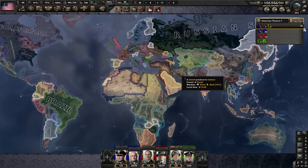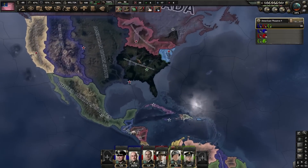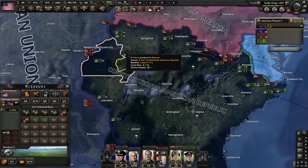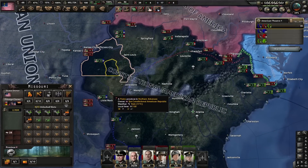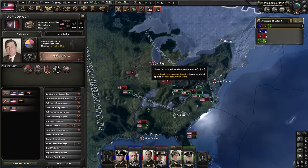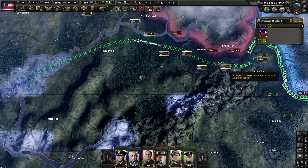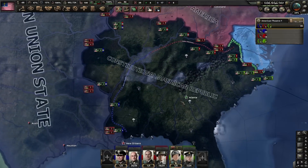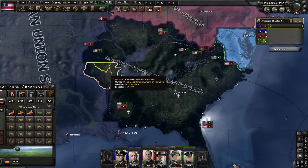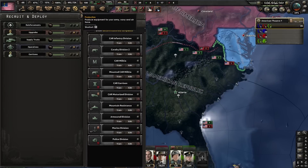Here we are, it is 1937 already. I have played to the point where the American Civil War is underway. I am just moving my troops to a new defensive position. I am going to be surrendering like four states to the CSA and AUS, the main issue being the fact that they are actually at peace with each other right now, so it's not ideal. We're just losing civilian factories, which at this point we don't really need - as long as I have military factories, we're A-OK.